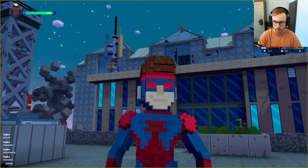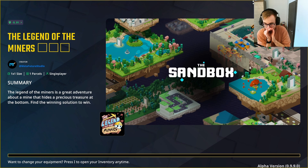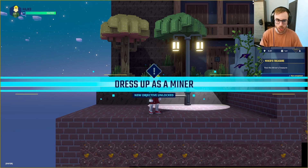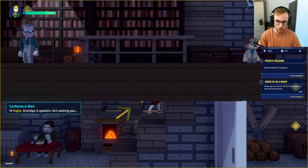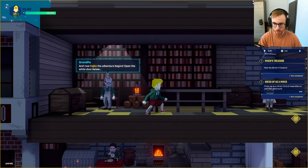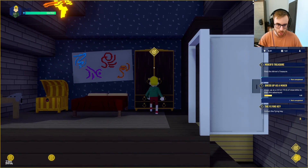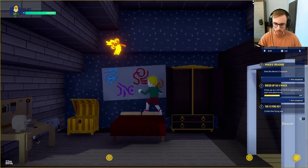Now we play one more game: 'Legend of the Miners' — a great adventure about a mine that hides precious treasure at the bottom. Our first quest is to dress up as a miner. We meet Grandpa and open the white door below. The first task is to collect a flying key.